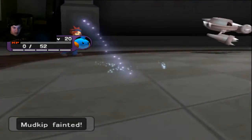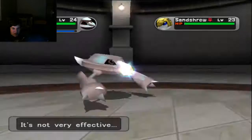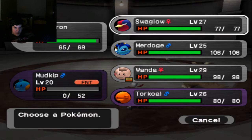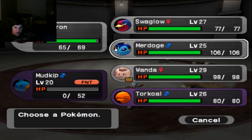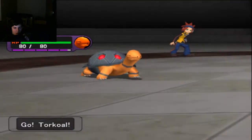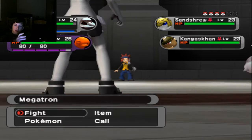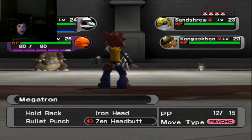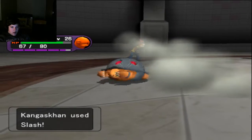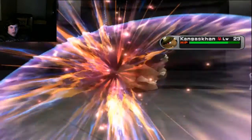Mudkip gets KO'd — that's actually perfect for purification. Of course Kangaskhan avoided the move. Sandshrew goes for Slash doing 4 damage to Megatron. I'm going to go Torkoal because I need to start getting it purified anyway. Come on Torkoal, give us that sunshine! We're going to Zen Headbutt the Kangaskhan and Shadow Burn the Sandshrew. Slash does no damage because Torkoal is fat. Zen Headbutt does a massive chunk to Kangaskhan.